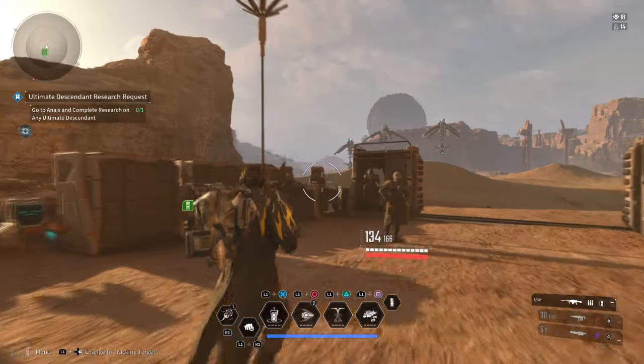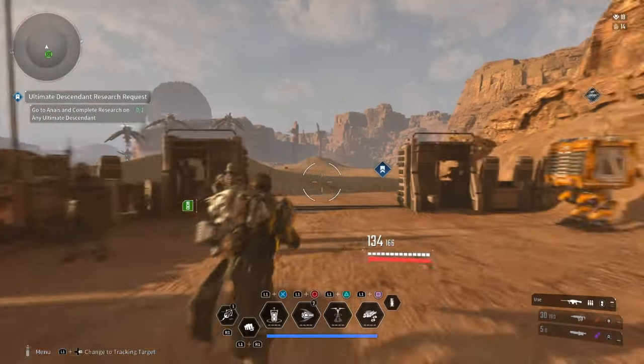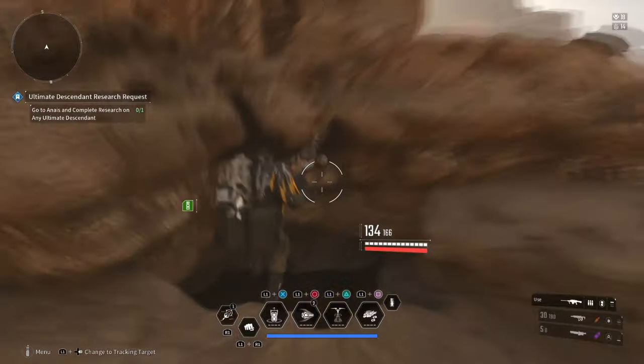Once you have done enough farming here, you then want to head over to this rock right here and drop down this hole. In this small room, you should be able to find a vault just sitting in the corner.